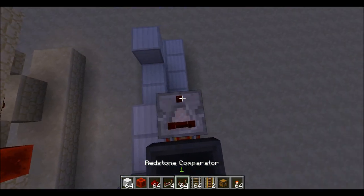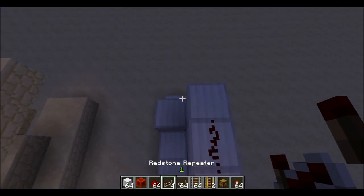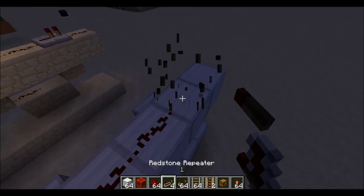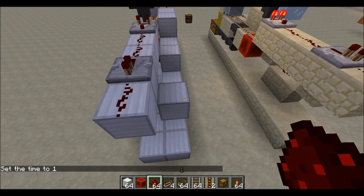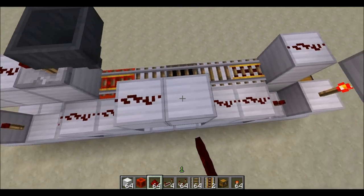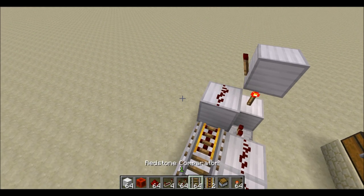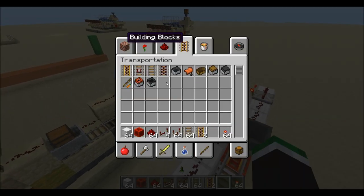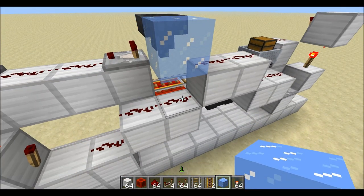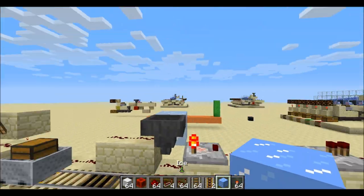Next, put a comparator here and another one three blocks out this way. Put one, two pieces of redstone, one repeater — keep that on standard — then place the repeater there, and put another piece of redstone here. On this piece of redstone, place a torch, a piece of redstone there, then invert the signal and run it all the way to your call system. Now get a minecart chest and put it right here. If you want to make it tileable, you're going to have to put ice here. I like using ice because it makes it go a lot faster.